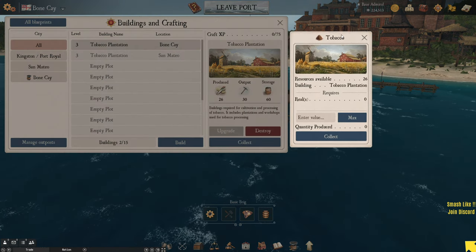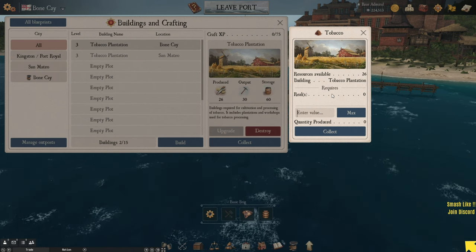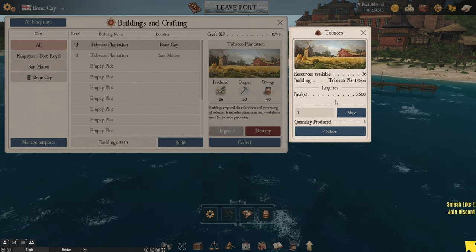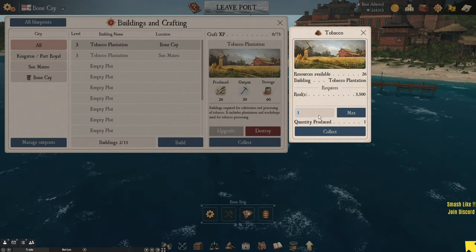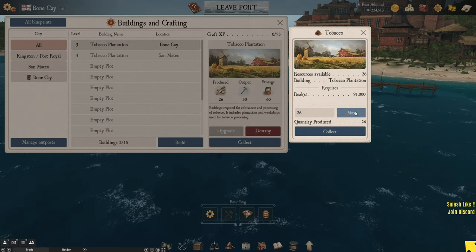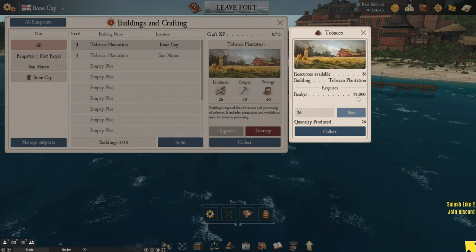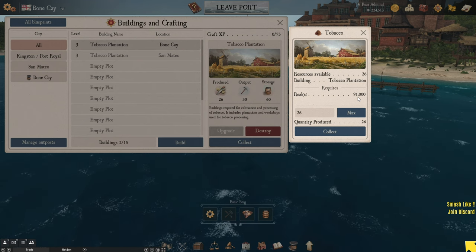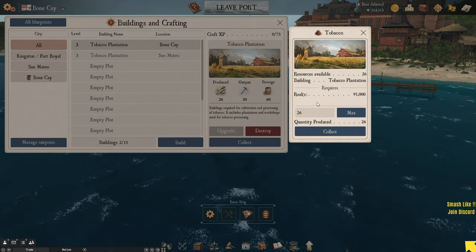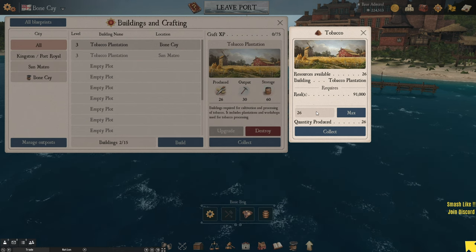The next day you go on and see that it's produced a bit of tobacco, but maybe you've got no money — that's fine. Go do some more passenger missions, run around, get maybe another 100k. By the time you come back, you should be able to collect the tobacco. Now I say go get some passenger missions first, because it costs you money to grab the tobacco. Each one is three and a half grand, so if you're collecting 26, it's going to cost you 91 grand.